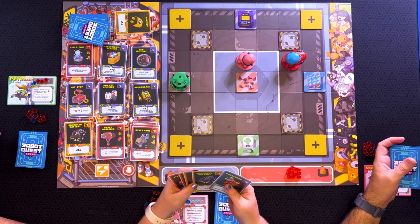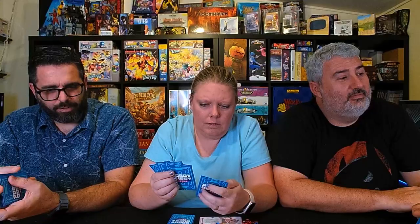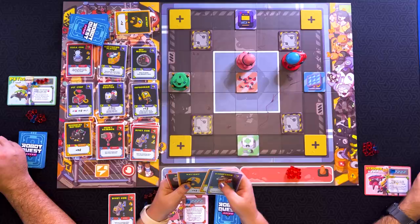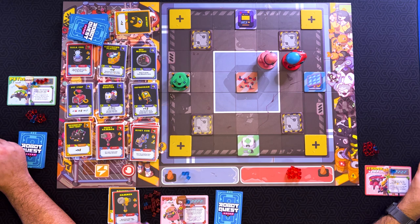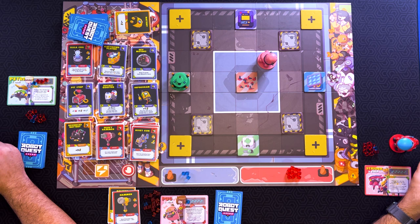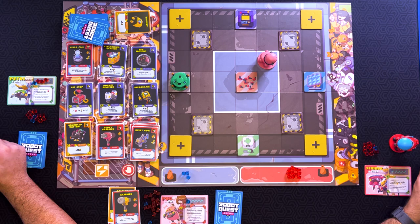We're all in range of hitting each other, we should do that. I'm going to hit you for two. Of course you will. There you go. Thanks, appreciate it. And then I'm going to move one. Of course you are. It's fine. That means I get to respawn. It also means Eric might not win. I don't think I'm winning right now, though.